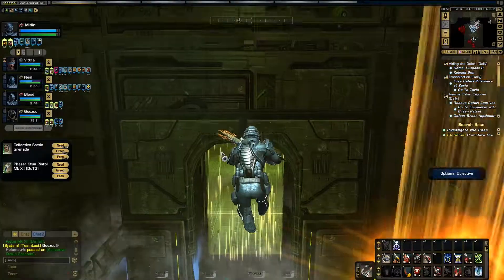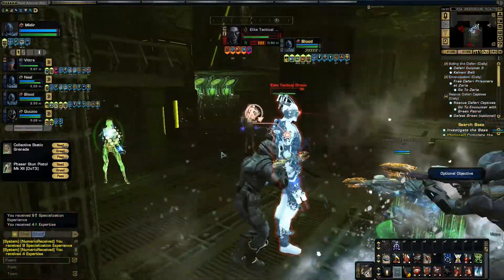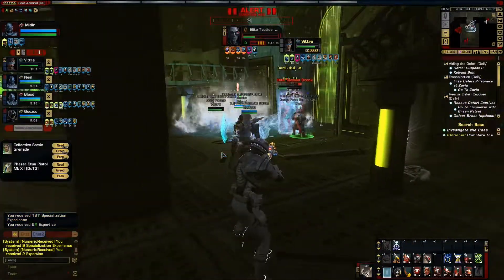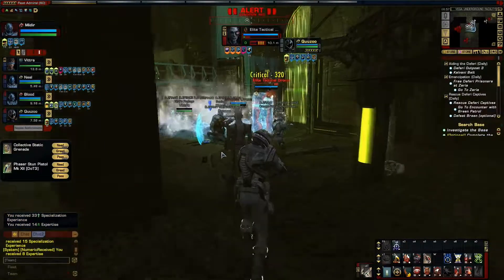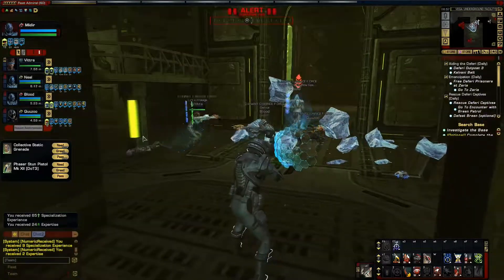Alright guys, as you can see there's a shield up here. You have to kill a certain number of these Borg before the shield will come down. If you've been killing the groups that we've been killing on the way, you should only have to kill this group at the door before it opens. And there we go.